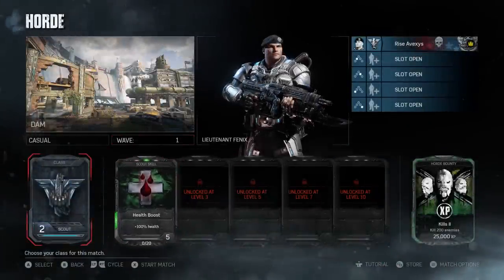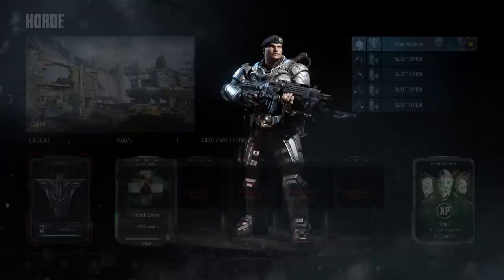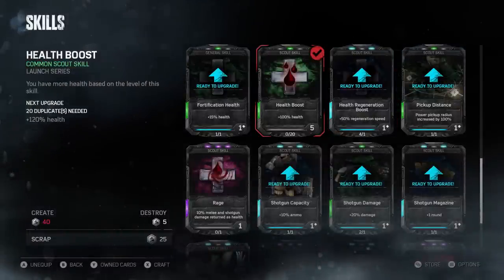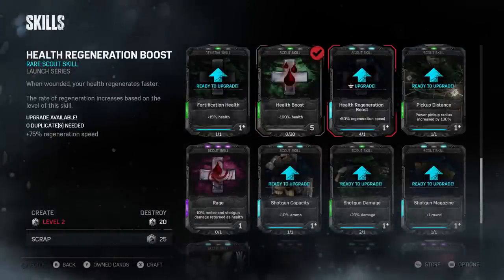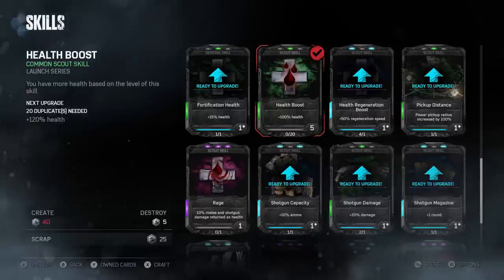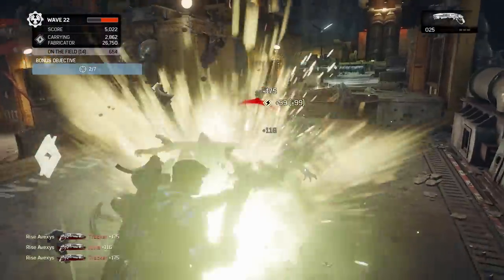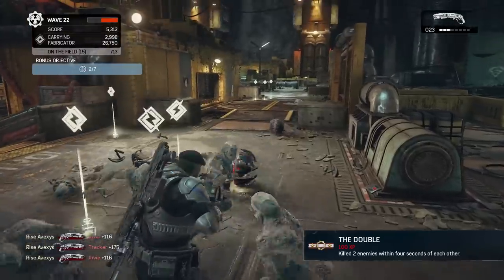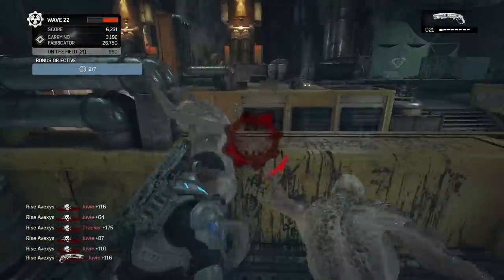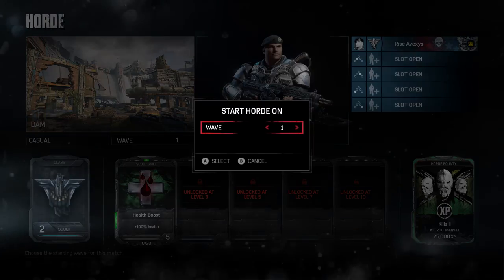The skills you want to have: set your class as Scout. Your first skill should be Health Boost — I upgraded mine to level five, but you can go to level six. If you have other skills unlocked, you can add Health Regeneration, and after that something like Shotty Damage. I mainly did Health Boost and Health Regen because they're the most important — the trackers won't blow you up, and juvies do very little damage unless they're really stacked up on you.